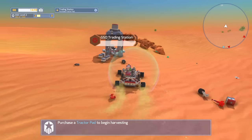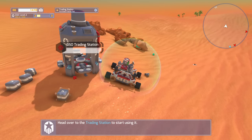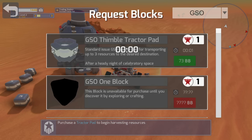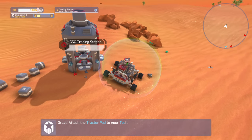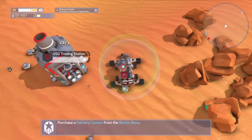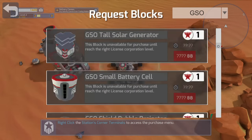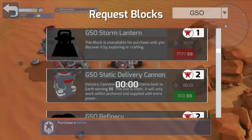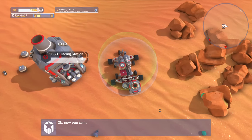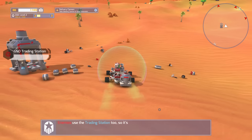It wants us to purchase a tractor pad. We're going to right-click this, click on blocks, click on symbol tractor pad, and it should spawn here. Oh, it spawned over there — sweet. So we're going to go ahead and grab this and attach it. Purchase a delivery cannon — under blocks we're just going to scroll down. This interface is so terrible. We're going to purchase that, and then it's going to say go attach that to your tech. Now take the delivery cannon back to your solar generator. So I've got to take it all the way back home.